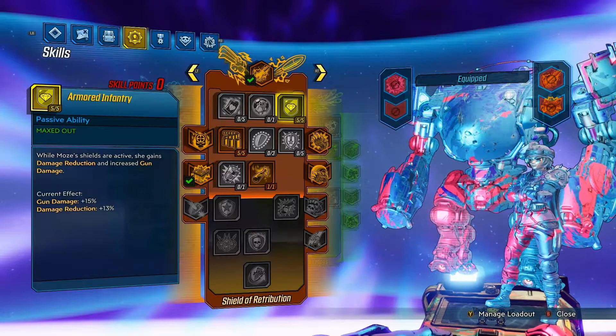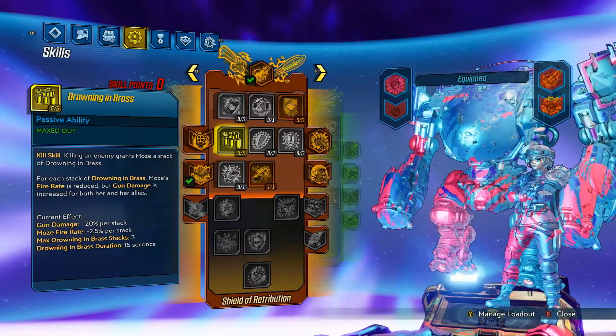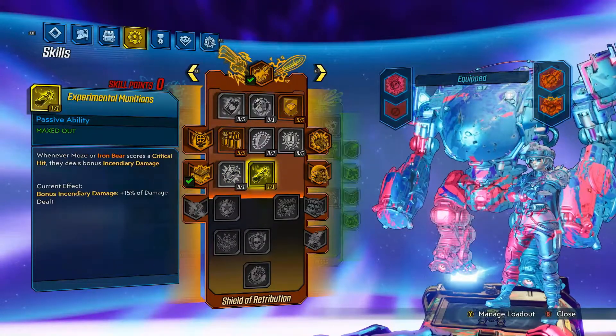And the orange tree. Five points in Armored Infantry for gun damage and damage reduction. Five points in Drowning in Brass for gun damage stacks. And one point in Experimental Munitions for bonus incendiary damage.